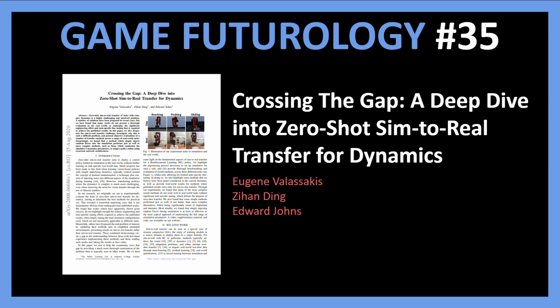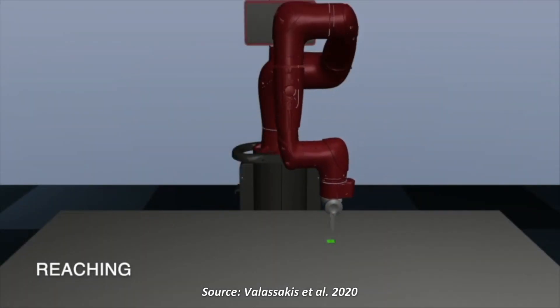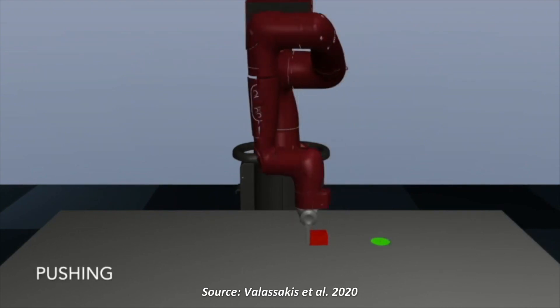This is why today I want to cover a review paper from the robotics world which could also be applied to solve our problem in game development. It is titled 'Crossing the Gap – A Deep Dive into Zero-Shot Sim-to-Real Transfer for Dynamics' and is published by the Robotics Lab at Imperial College London.